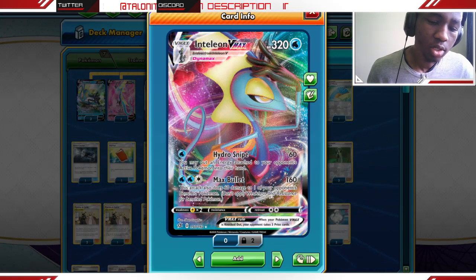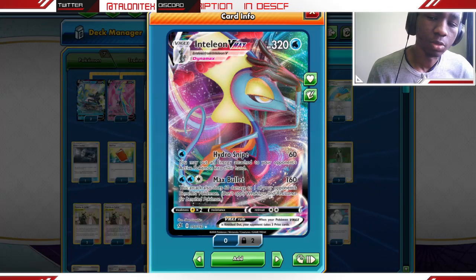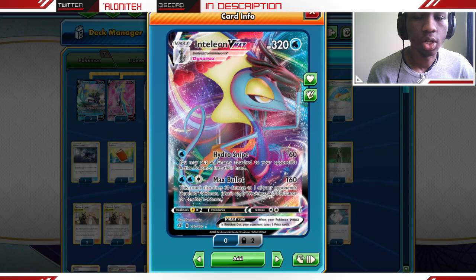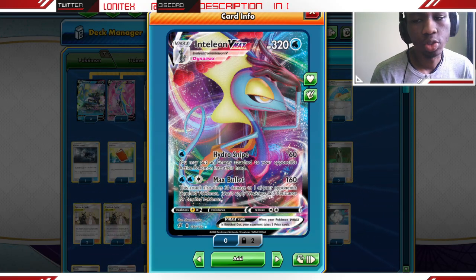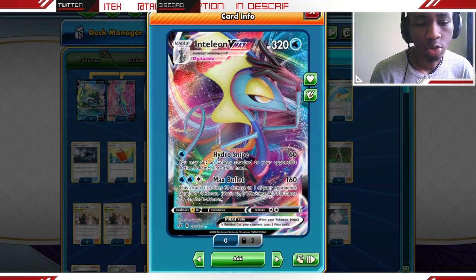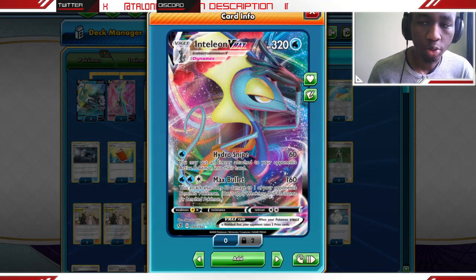Inteleon's main attack we're going to be going for is Hydro Snipe — 60 damage and you return an energy card from your opponent's Pokémon into their hand. Pretty great disruption effect. The second attack is also Hydro Snipe, doing 160 damage to the active and 60 damage to your opponent's bench.